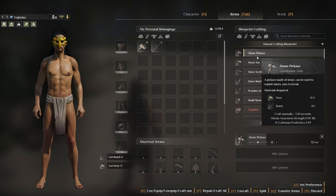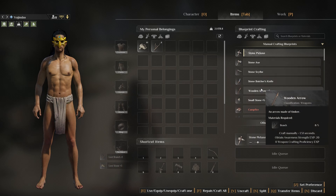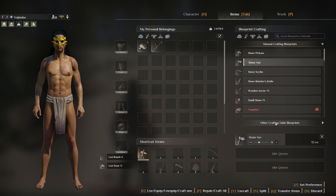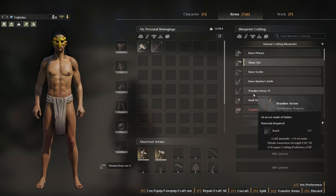First we will craft a stone pickaxe. The quality of the tool depends on your crafting level. Next the stone axe. We get lucky with another epic quality item.